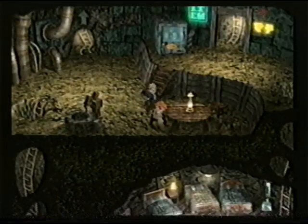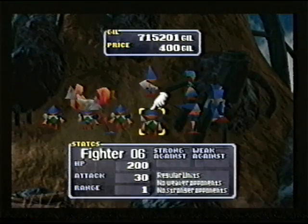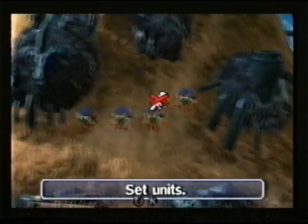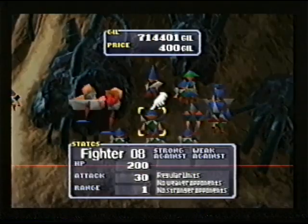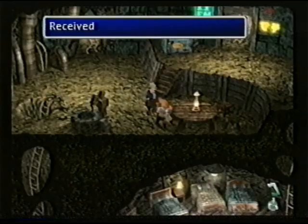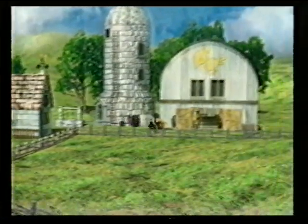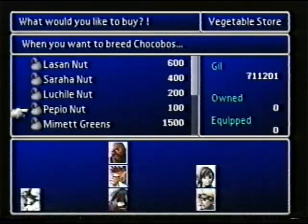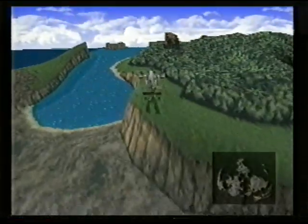Now it's off to Fort Condor to find the second huge materia. Start by talking to the old man at the table, then talk to another man at the top. When you take command of the army, just keep placing the regular soldiers as close to the battle as possible, forcing your enemies to the bottom. This is the cheapest and easiest way to defeat them. Then see the old man for the orb. Now it's time to get your old friend Cloud back — head back to the chocobo farm and buy the Mimett Greens, then go back to Mideel to feed the white chocobo in the shop.